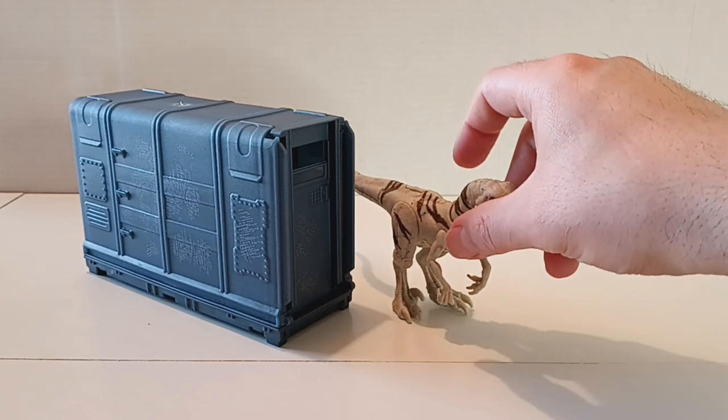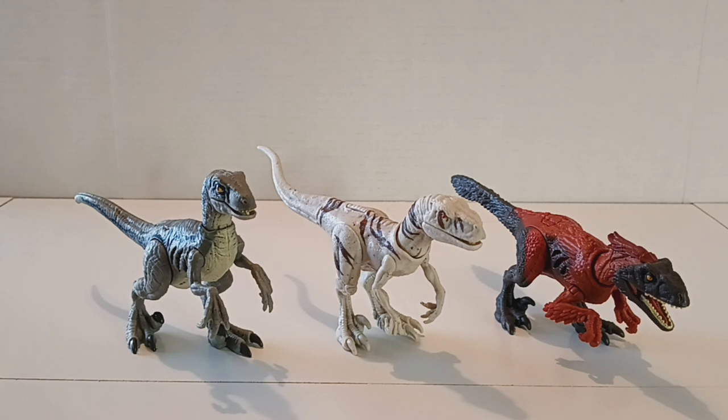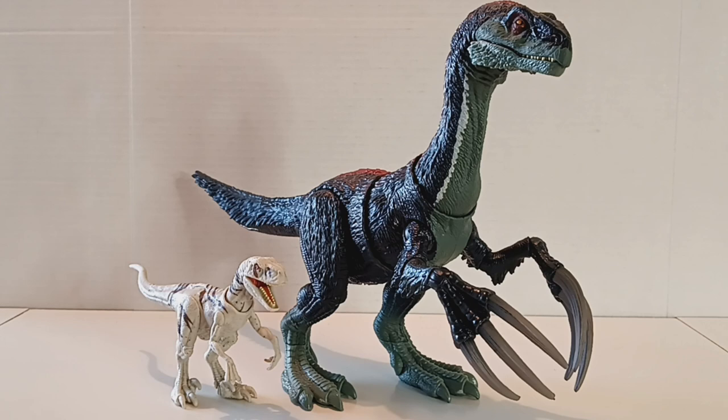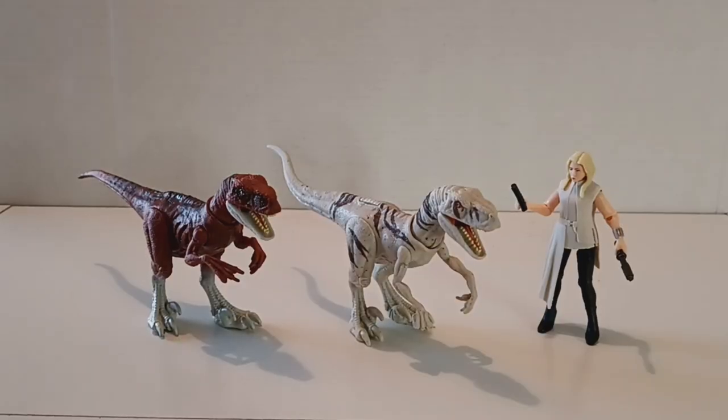Now let's do some size comparisons. We have comparisons with Velociraptor Blue and the Pyroraptor, then next to the Therizinosaurus, and next to the Allosaurus. Here is Ghost next to one of its running mates Tiger, and alongside Sonia Santos.